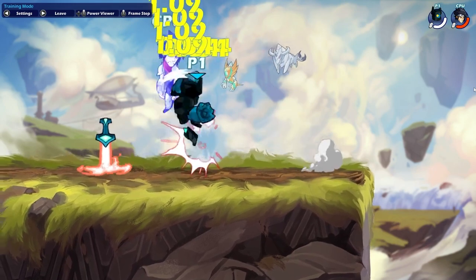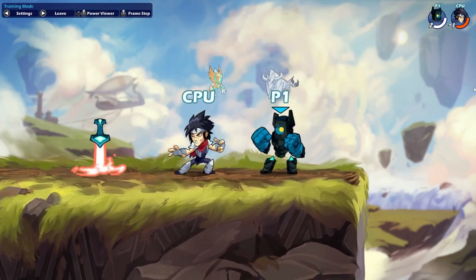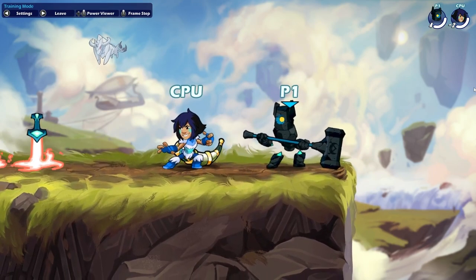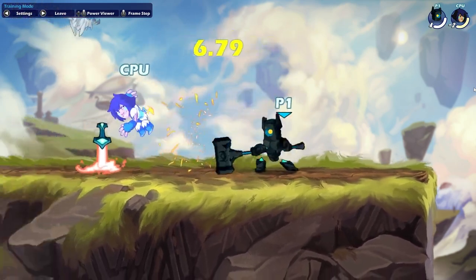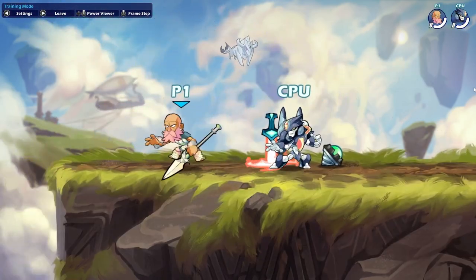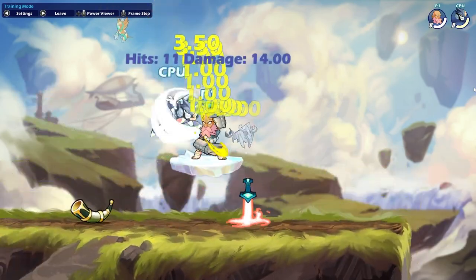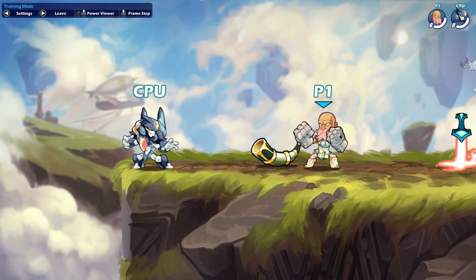Kor. If you go for Side Light Gravity Cancel Down Sig on Kor's Gauntlets, you can find yourself some really early kills and catch people who are dodging down often. Believe it or not, N-Light into Side Light is a true combo on Hammer that can be dodged out of if your opponent dodges away, so if you read that your opponent will do this, go for a Chase Dodge Side Sig instead. Wuxiang. Side Light into N-Sig will catch you a number of dodges and is very good when you're looking for a kill on his Spear. Side Light into Gravity Cancel Down Sig on his Gauntlets serves the same purpose — sort of feels like a black hole when you're on the receiving end of it.